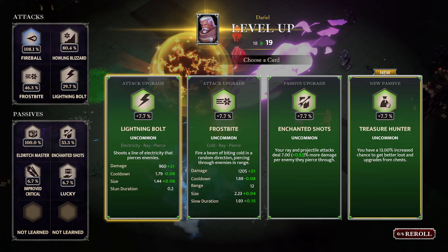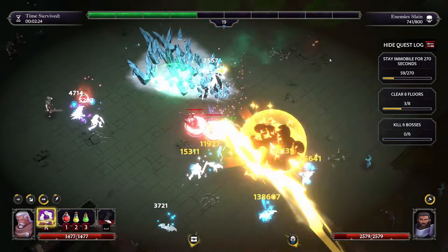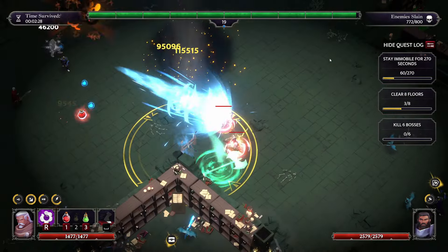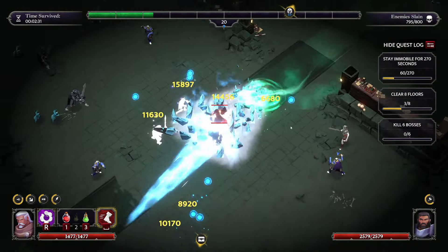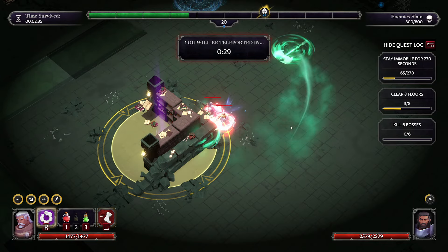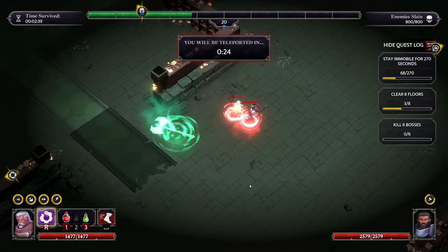13% chance to get better loot and upgrades from chests - I'm actually pretty far along but I still get some decent value out of it. Take all the chest-related stuff as soon as possible. I have one more passive left over, so you could probably get a damage or survivability thing. Some survivability might be nice, especially if you're playing on the highest difficulty.